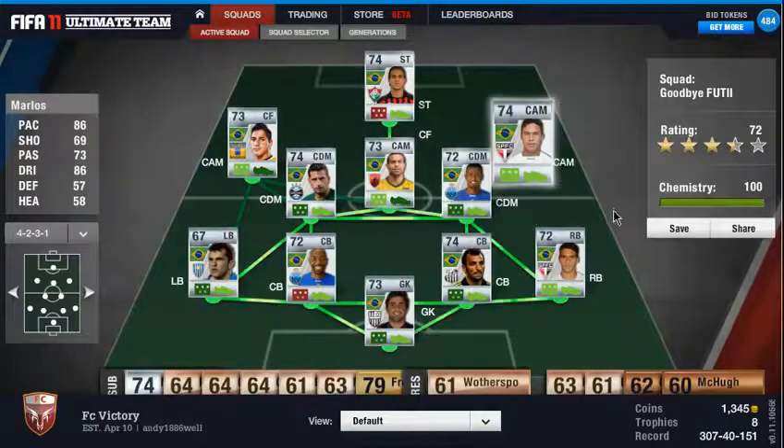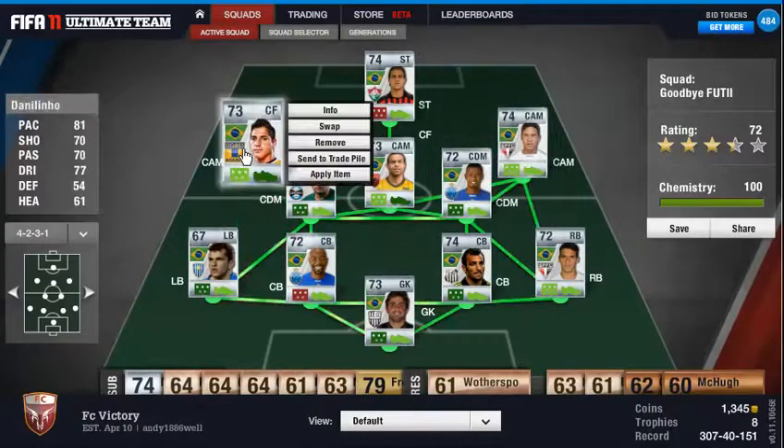Now we've got Marlos — Marlos is a good player. He's got 86 pace, 73 dribbling, and 5-star skill moves, so he's a really good player. Then over on the left we've got Dan Aligno — this guy is a centre forward but I'm playing him as a centre attacking mid. He's got 81 pace, 70 shooting, 70 passing, and 77 dribbling, so he's a good player.